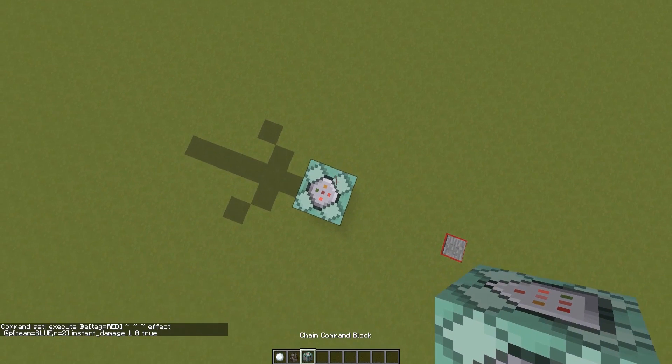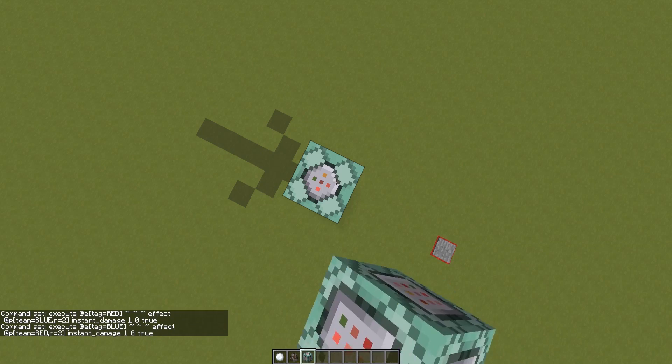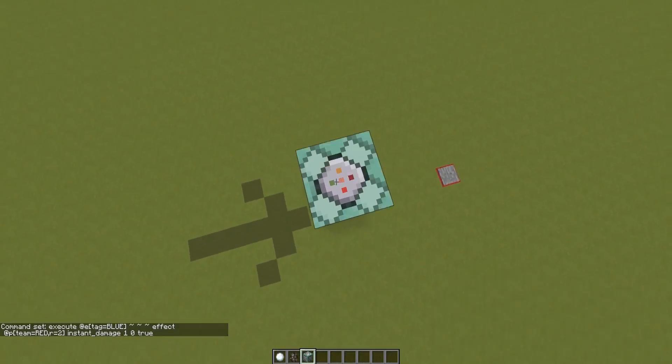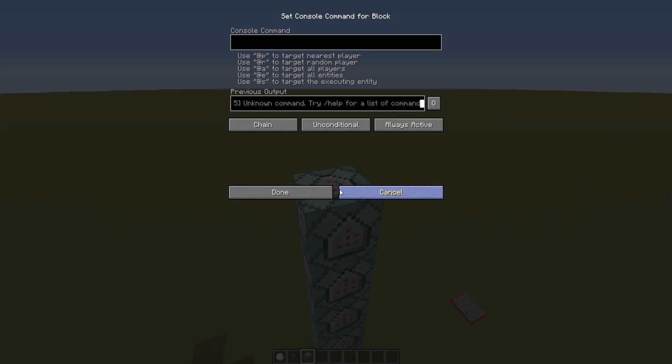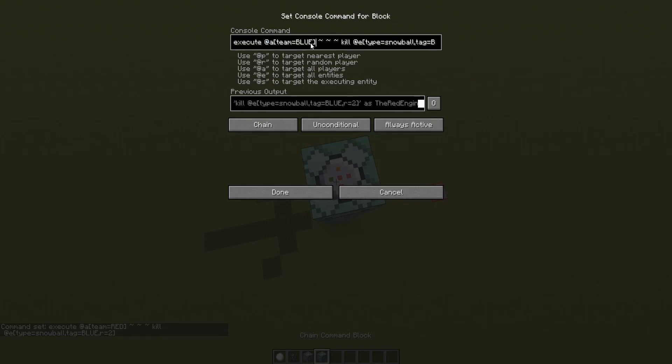Now I need to copy this command block and change everything for blue — tag equals blue — so when a blue snowball is launched, it damages players in the red team within a radius of two blocks. Then I need to kill all the snowballs that are in a radius of two blocks so they don't deal damage multiple times. Execute at a team equals red, kill all snowballs of type equals snowball, tag equals blue, in a radius of two. Then do the same for the blue team side.